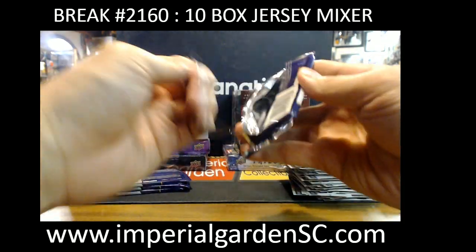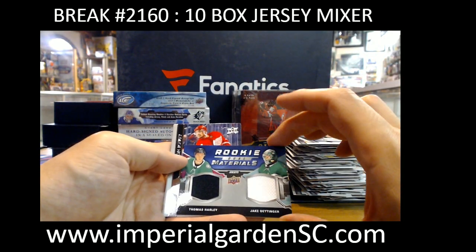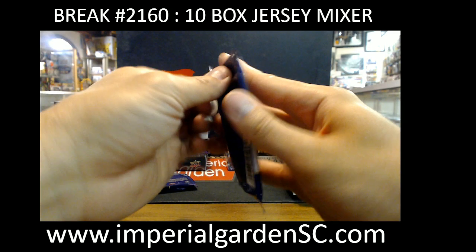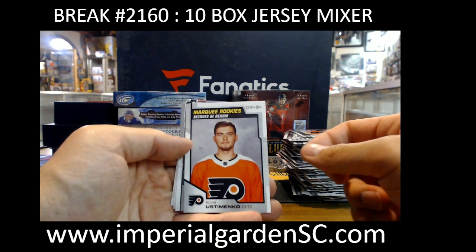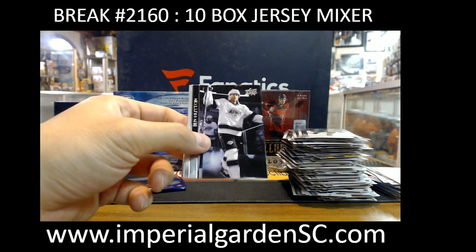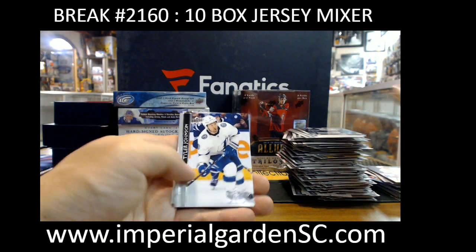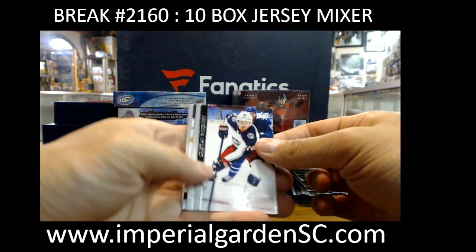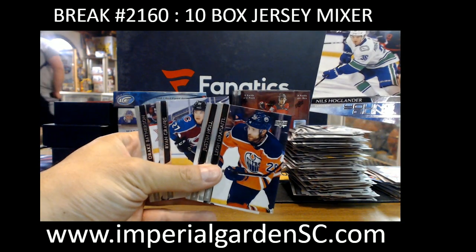I might just have to step away after this box to help a customer in the store. Rookie Dual Materials — Thomas Harley and Jake Oettinger. Marky Rookie Karel Ostomenko. Canvas Tuvo Teravainen for Carolina. Should be a Young Gun. And Nils Hoglander going out to Vancouver — that one's going out to Craig.